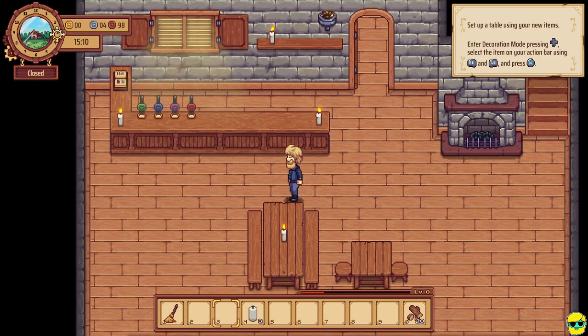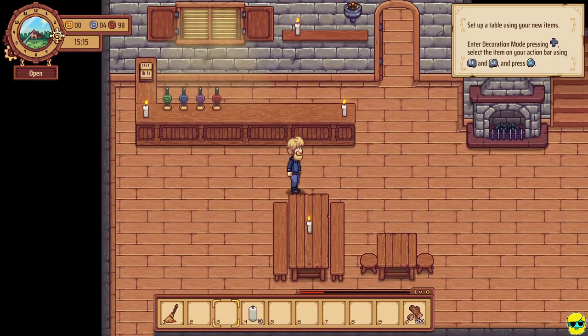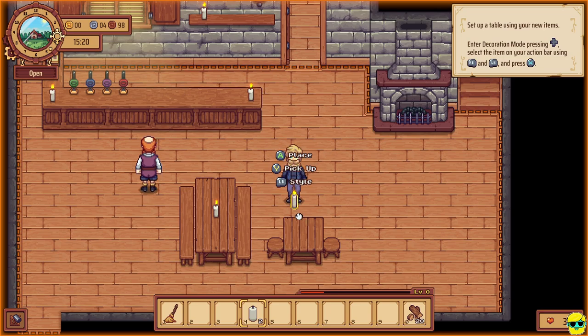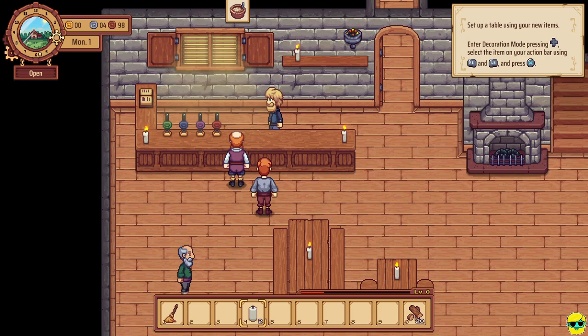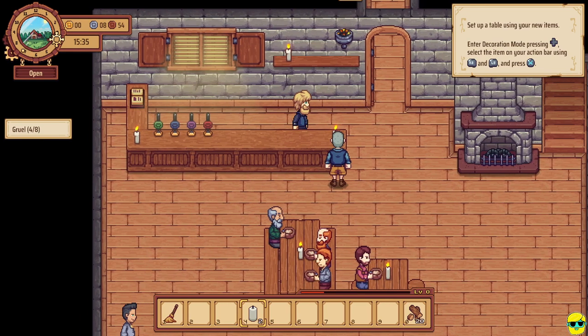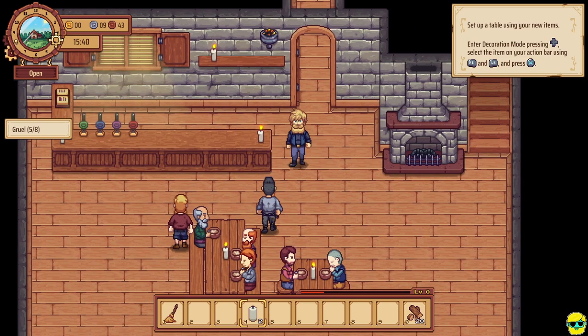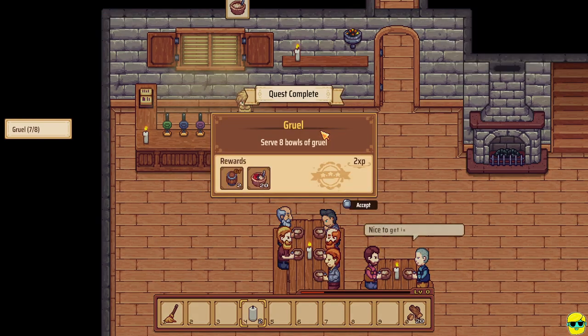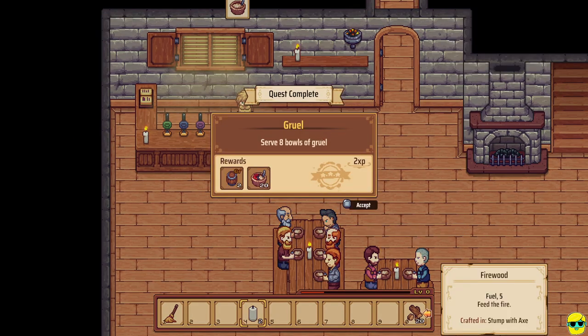I've left decoration mode by pushing left on the direction pad and I'll push down to open the tavern again. Wait — I forgot to put a candle on the other table. So I'll go to decorative mode really quickly, push X, put that down on the center, and then leave decoration mode. Like I said before, you can put down candles in decoration mode while your tavern is open, but you can't interact with your guests until you leave decoration mode. The game will never give you more people coming into your tavern than you can seat, so you don't have to worry about seating people — it gives you a distribution equal to the amount of available seats.